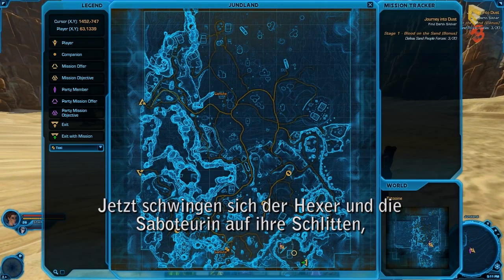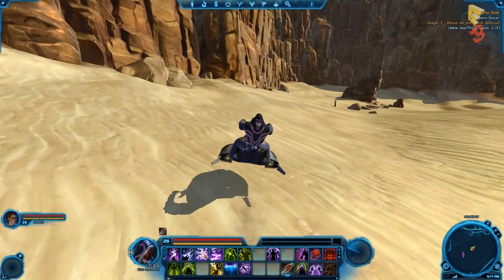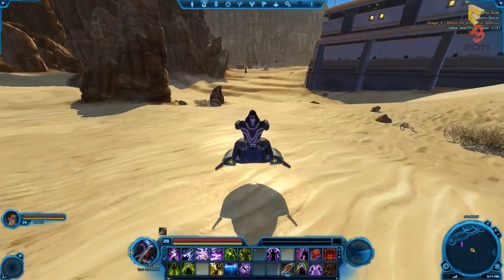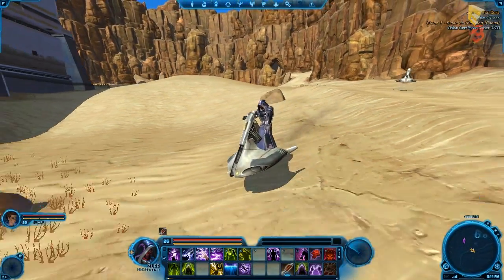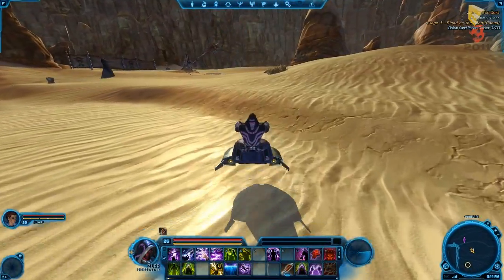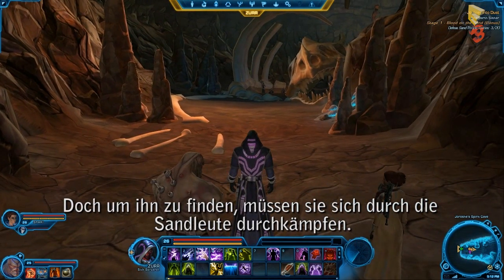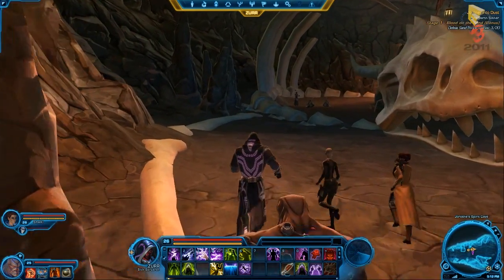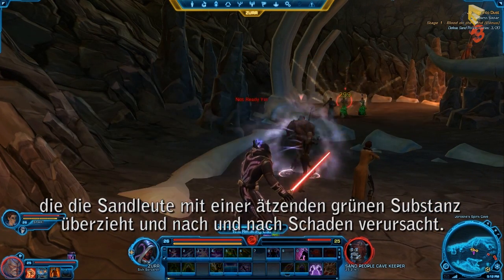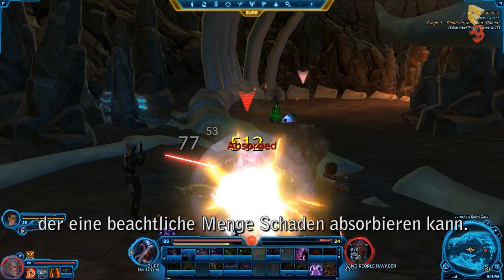The Sorcerer and the Operative both hop on their speeder bikes and make their way towards the location marked on their map. The missing Sith Lord is somewhere inside this cave. In order to find him, they need to fight their way through any Sand People along the way. The Operative begins the fight by throwing a corrosive grenade, which covers the Sand People in an acidic green substance and damages them over time. The Sorcerer puts up a static barrier, which surrounds him in a shield of pure electricity that absorbs an incredible amount of damage.